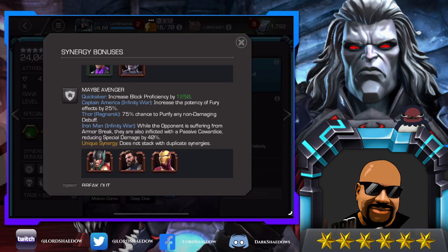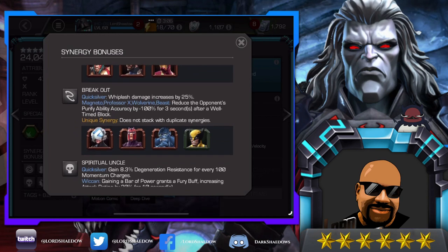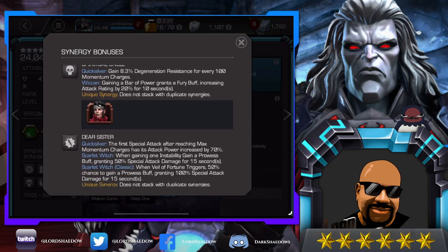Increase block proficiency, which helps because he can be a little squishy. With the Wolverine synergy, whiplash damage increases by 25 percent. You've also got Professor X and Magneto — I can easily see myself having those three on the team, probably Magneto more than anyone else. And then gain 8.3 percent degeneration resistance for every 100 momentum charges, which could be useful.